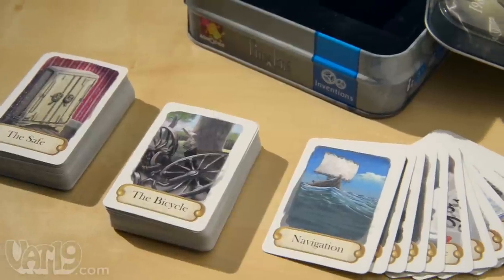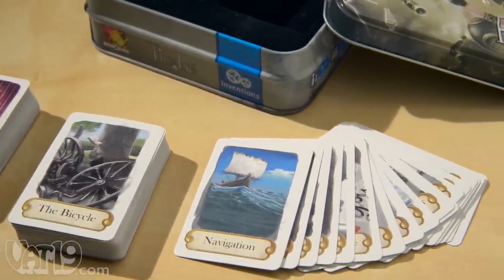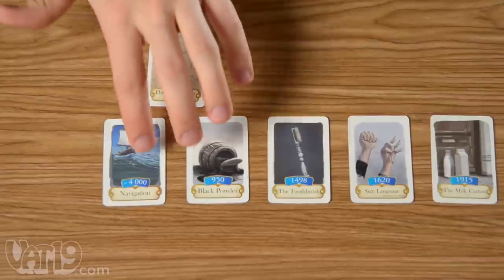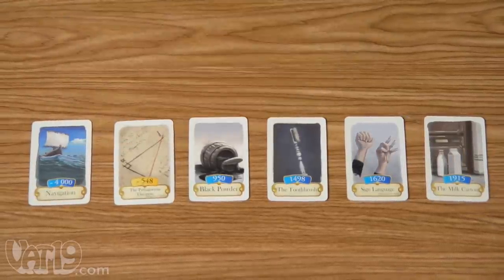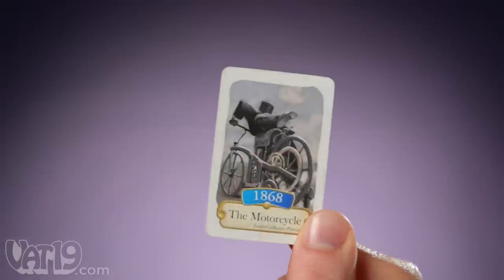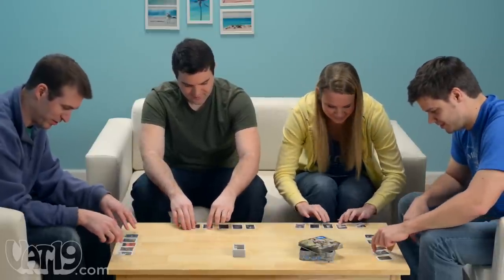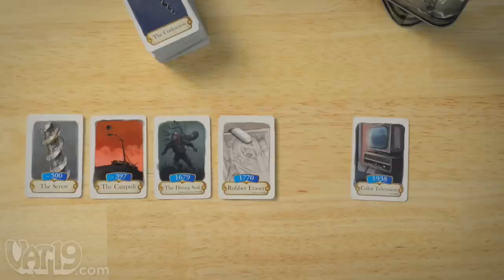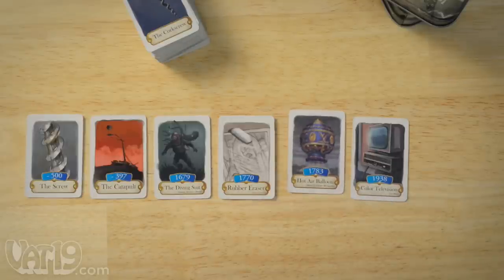The game consists of a deck of 109 unique cards, each depicting a significant human achievement. Your goal is to arrange them in the order they happened and to be the first to play all of your cards. Each unique card features a name and illustration on both sides and a date on one side. Each player starts with an equal number of cards placed date-side down. In turns, add one of your cards to the shared timeline in the correct sequence.